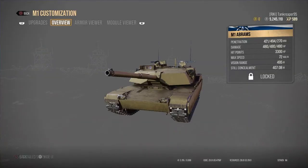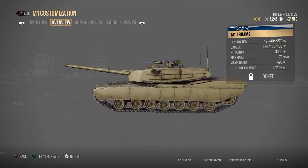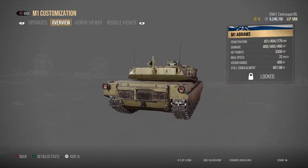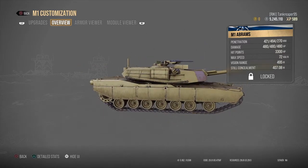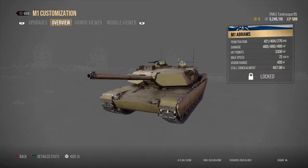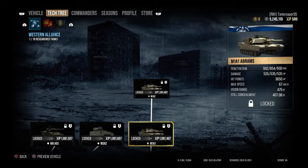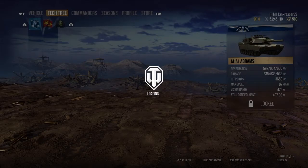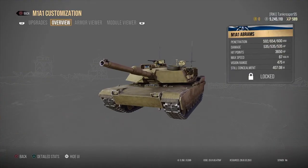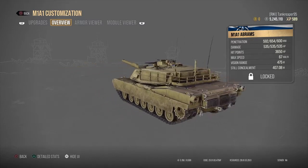Also at Tier 17, the first main battle tank is the M1 Abrams, costing eight million two hundred and fifty thousand credits. The next tank is the M1A1 Abrams at nine million one hundred and seventy thousand credits — this is where it starts getting the 120mm gun, since the base M1 gets the 105mm.